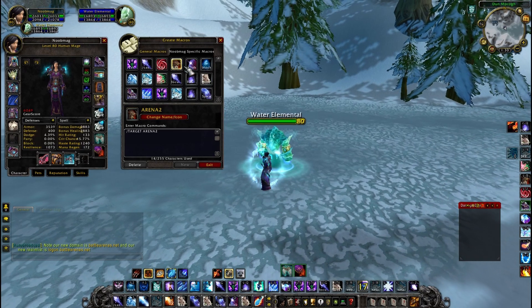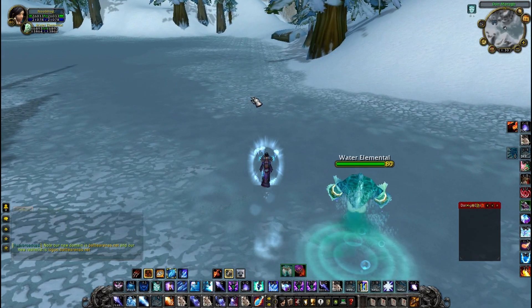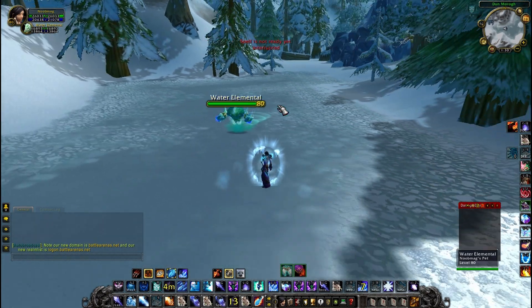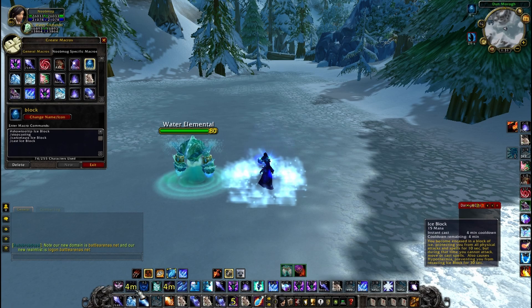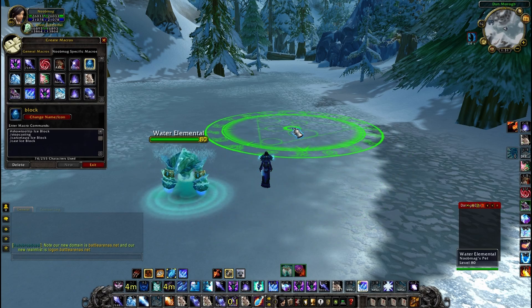Target arena 3 macro — simple macro for targeting arena 2 as well. Blink macro: if you are casting Evocation and you want to quickly do blink or counterspell, it cancels the cast, which is really good. Ice block — if you click it twice you're gonna remove the block.